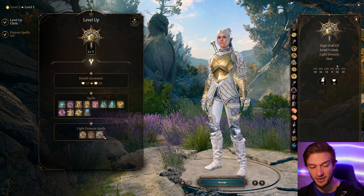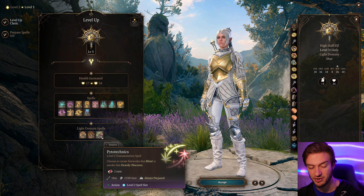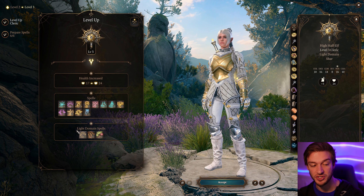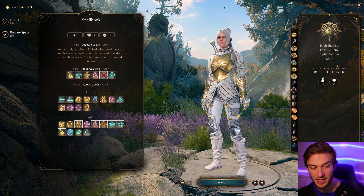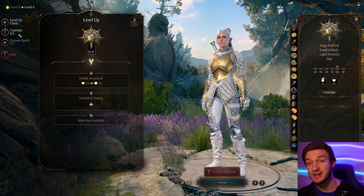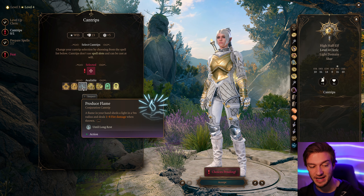At level two we can choose our prepared spells. The Cleric gets some good ones: Guiding Bolt, Healing Word as a bonus action to pick up downed allies, Bless is always a good choice, Command is extremely useful, and Sanctuary can be great to prevent a target from getting hit. Command is going to be one of our most effective spells — trust me on that.